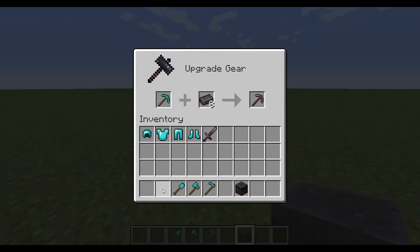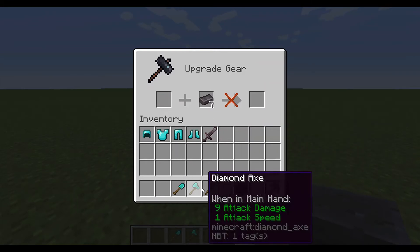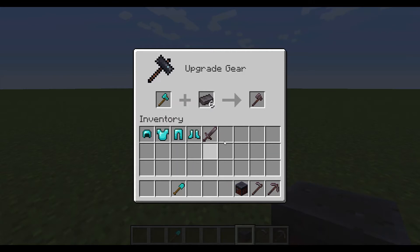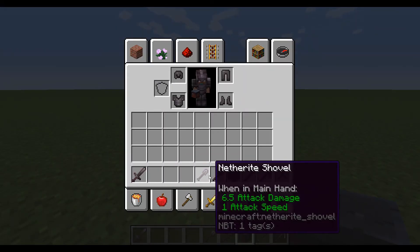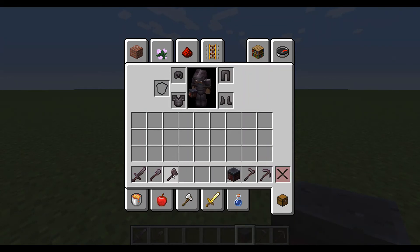Before, the smithing table was completely useless — like you couldn't do anything with it, it was just a villager workstation. But now, there you go, full netherite! And it's actually pretty easy.